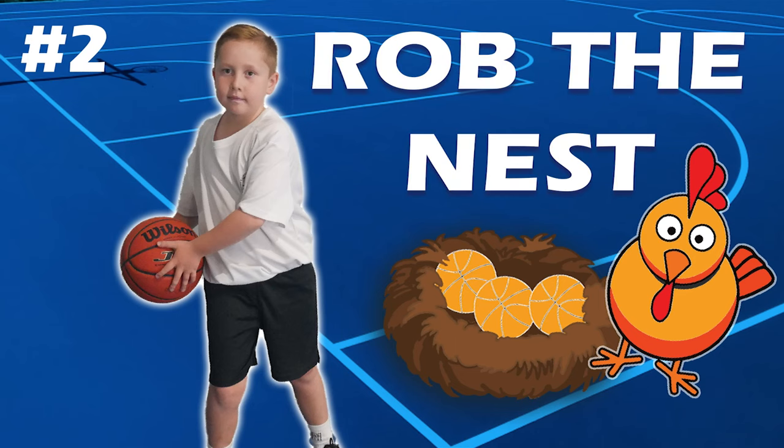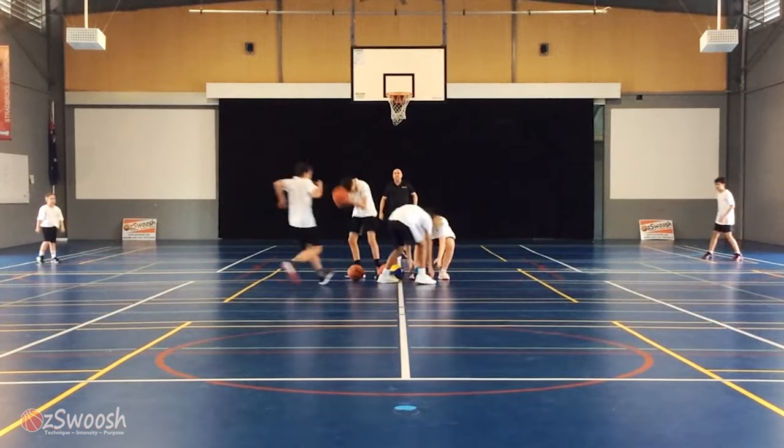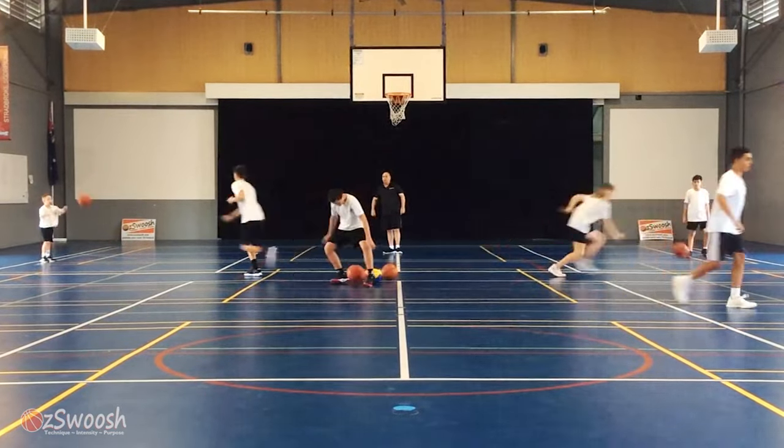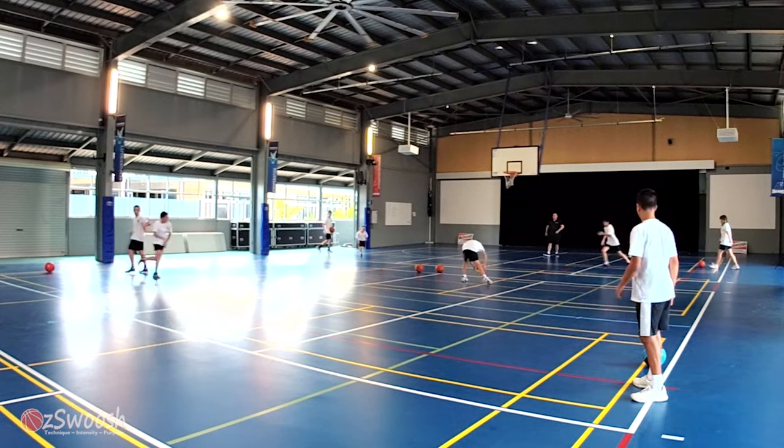Number two, Rob the Nest. In this game, we have four teams, each team at a corner of the half court — that's called their nest. The goal of the game is for athletes to work together to get the most balls in their nest.